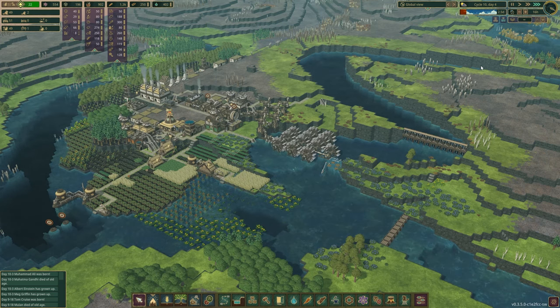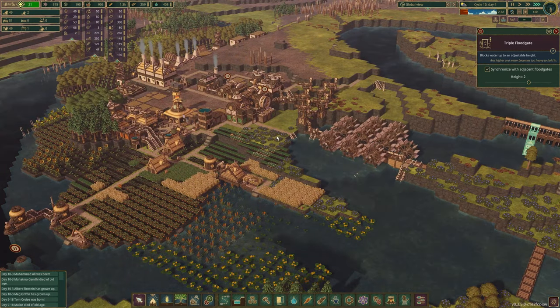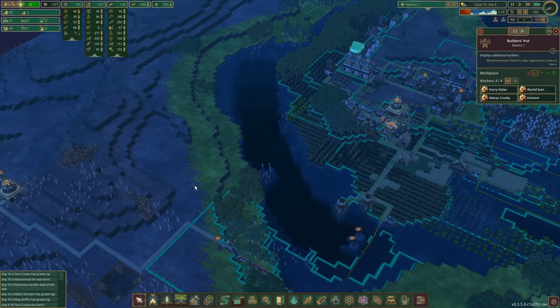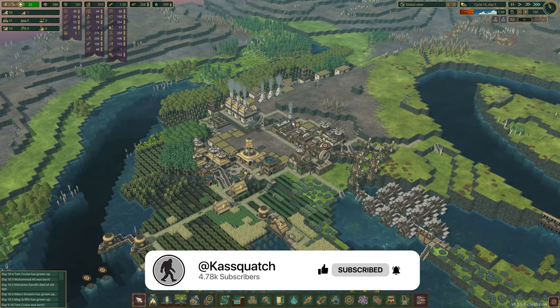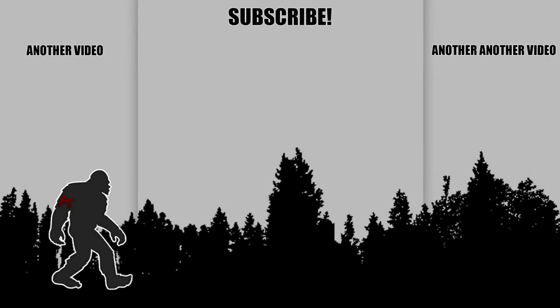I think that's a good time to end this episode. We did what we wanted to. We got our dam set up. We created a new road, added some just-in-case water pumps, added our Trapper Shack, added our healers and a bunch more inventors, added a Builder's Hut, and added another district for getting all this metal in the future. If you liked and enjoyed this video, don't forget to hit that like button and subscribe — it helps me out greatly and I appreciate each and every one of you. I'll catch you in the next video. Bye!